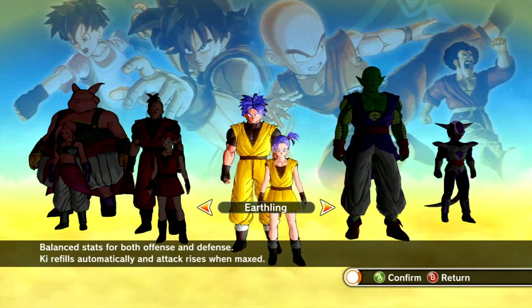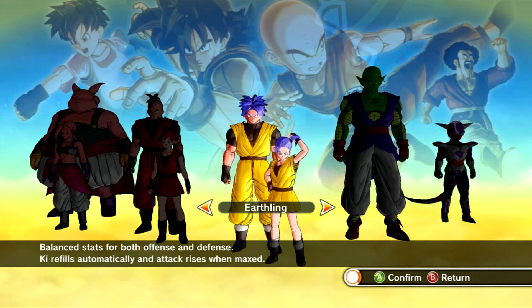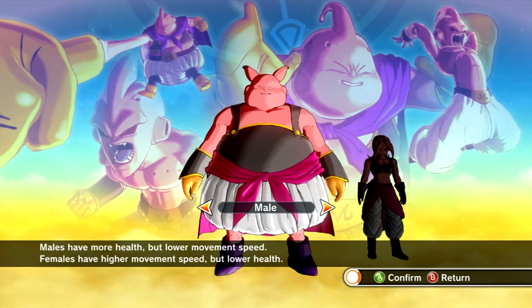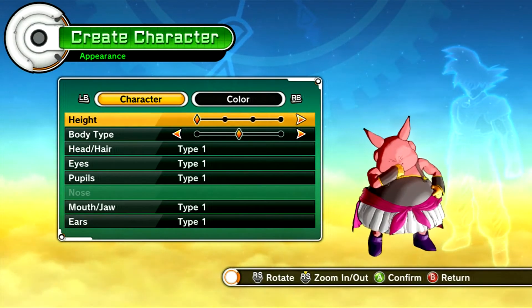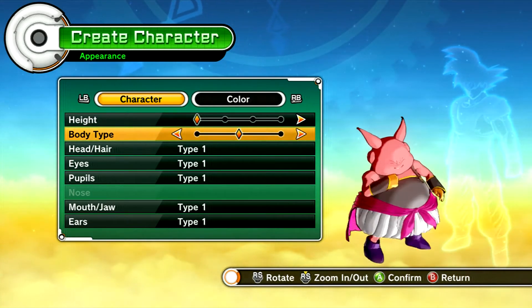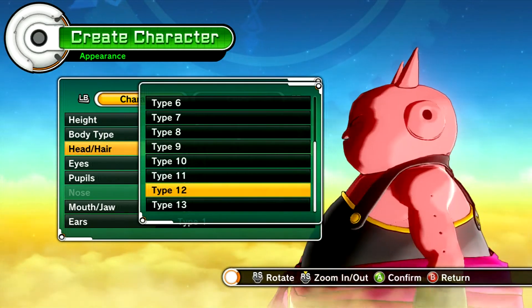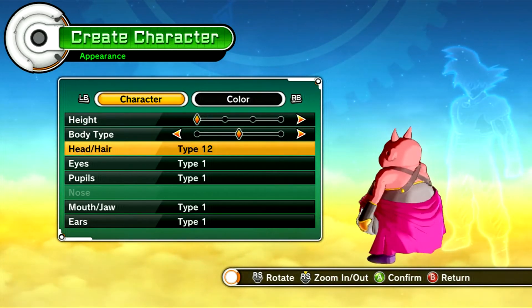We've already decided what race we're going to be using. This time it's more my preference — the other one was mainly what everyone else chose on the channel, and this one is what I chose. We're going to go with Majin Male. We're going to make him small because he looks adorable, and we'll keep him on medium. We'll change the hair type to 12.